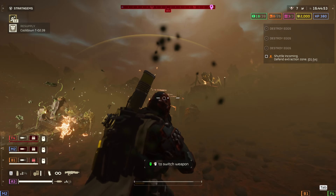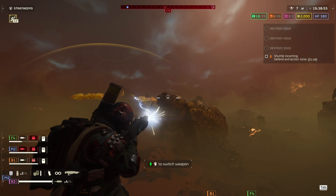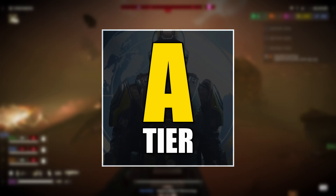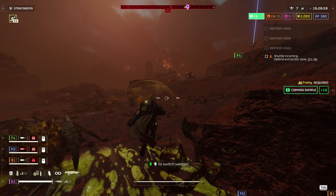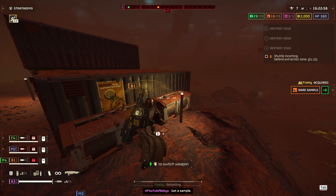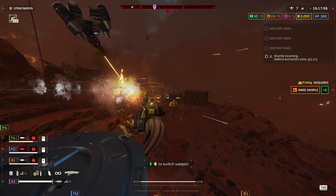Prior to this change I gave the Arc-12 Blitzer an overall C tier — it just didn't feel fun or great to use, just a clunky weapon with some potential. Now with this change I've moved it up to A tier against the bugs specifically. This weapon is so much fun to use and is now one of the sneaky top-tier choices when fighting bugs. If you haven't given it another shot, go run it in your next bug mission — you're not gonna be disappointed. Let me know your thoughts in the comments below!